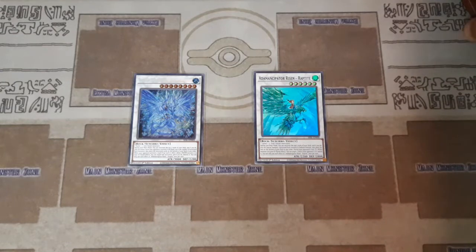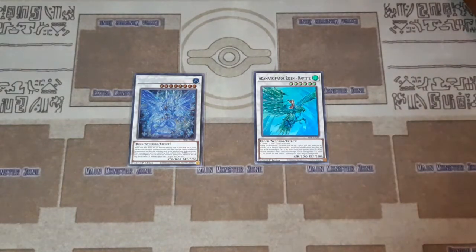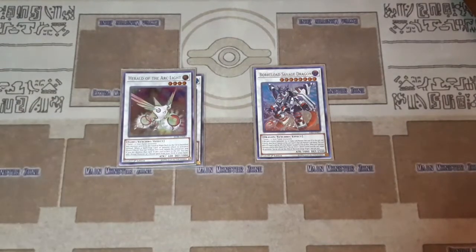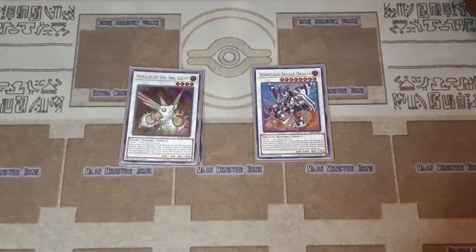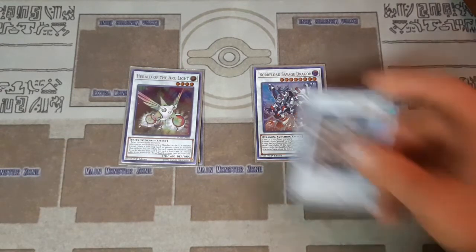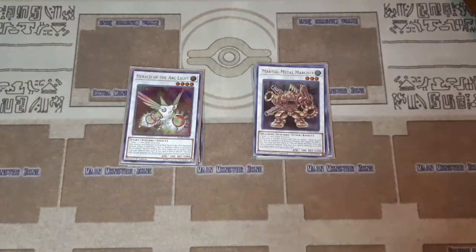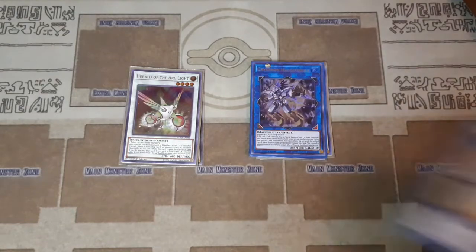Dragite can also negate spells and traps on your opponent's turn as long as you have a water monster in the graveyard — like Dragite itself or Halqifibrax. One Borreload Savage Dragon — great omni negate. Herald of the Arclight: another omni negate, and any monster sent from the hand or main deck to the graveyard is banished instead — a nice floodgate. One Martial Metal Marcher helps you go into Herald of the Arclight along with Halqifibrax.